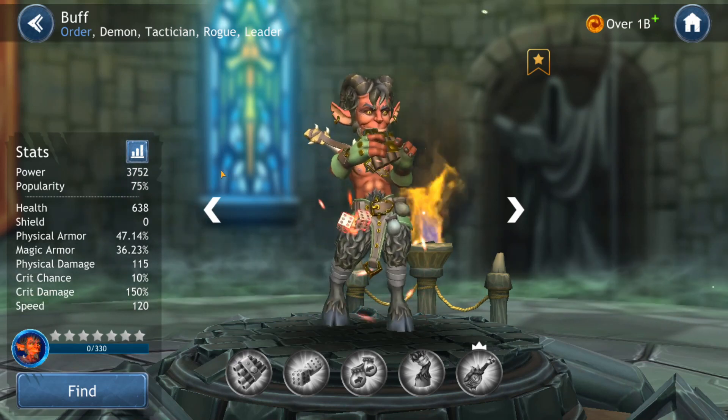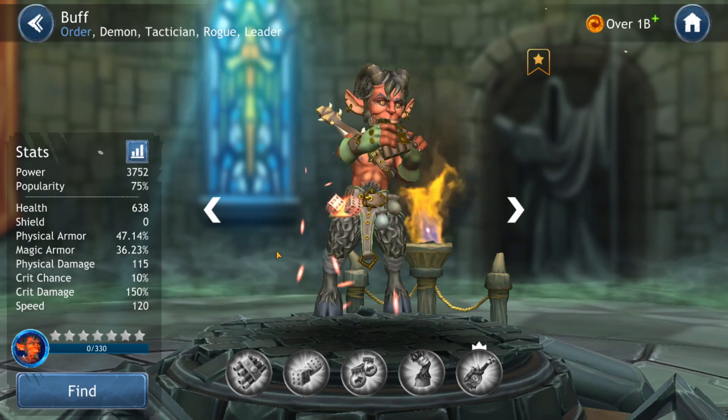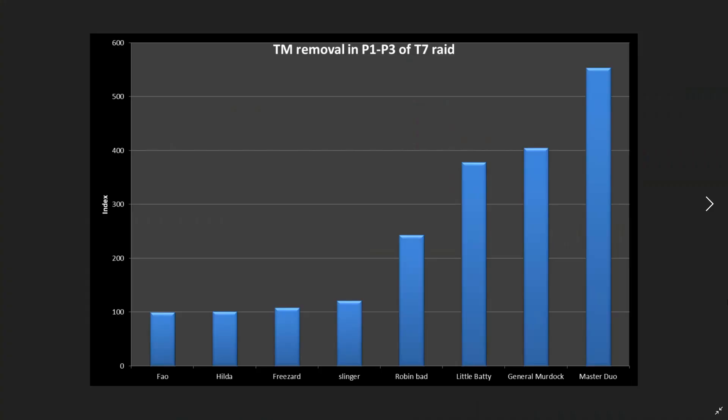Those were the characters that remove turn meter. I made a calculation on who is most efficient at removing turn meter to rank them. On this graph I've tried to index the different characters that remove turn meter in the T7 raid in phases 1 to 3 — you can't remove turn meter in phase 4, and I didn't include Buff since he's not in the game. I factored in the speed of each character, their chance to remove turn meter, their likely critical hit chance for those that need it, and their likely potency to calculate the differences. Foul and Hilda are more or less the same; I set Foul at index 100 and calculated the others accordingly.